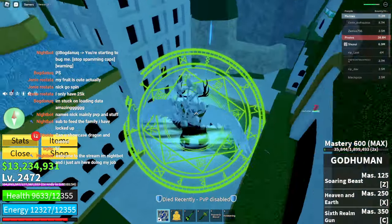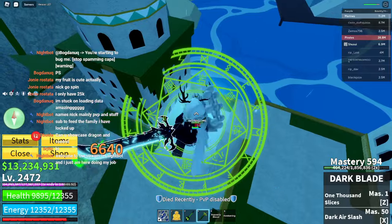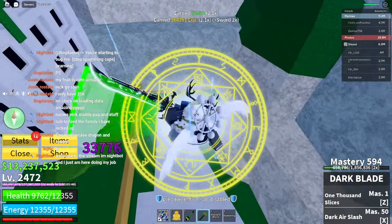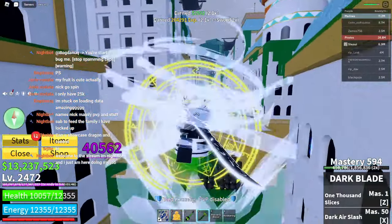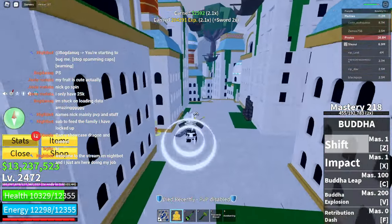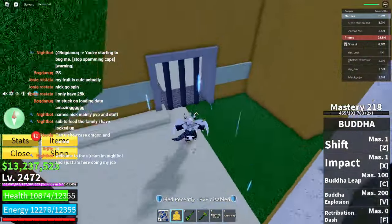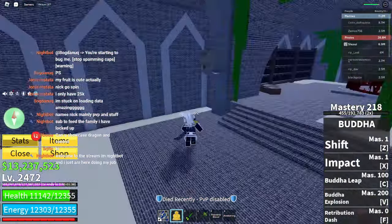Y'all want to know where the new fighting style is for Update 20 that just came out? I'm about to show y'all real quick. What you're gonna do is come over to the new island, onto the right side, and drop down to this little catacomb area here, go under.